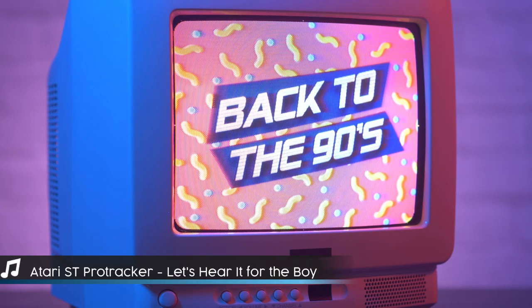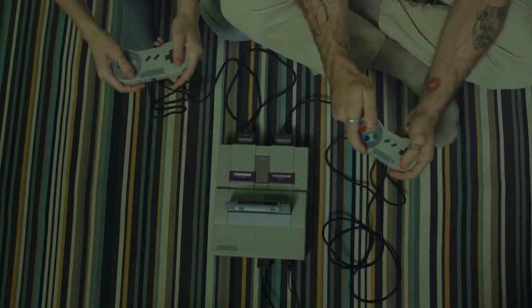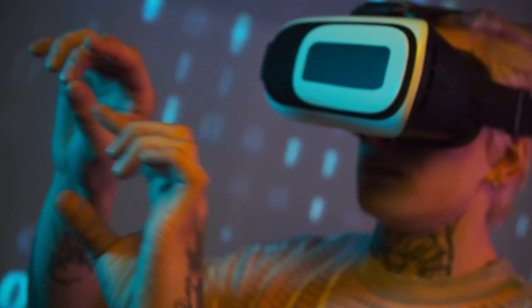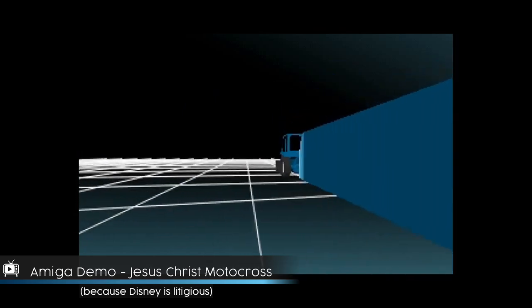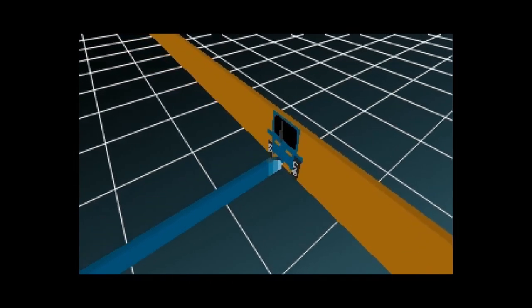Let's take a trip back to the early 90s. The Super Nintendo debuted at the end of the previous year, The Fresh Prince of Bel-Air was in its first season, and 3D was slated to be the next big thing. Disney's film Tron was released a decade prior in 1982 using pre-rendered 3D graphics, which were unlike anything anyone had seen before.